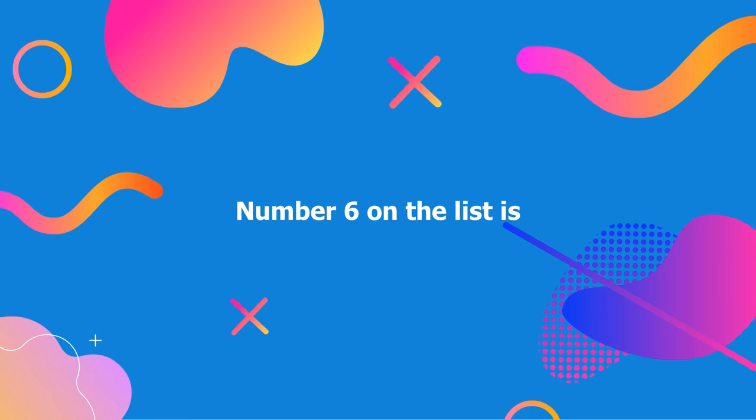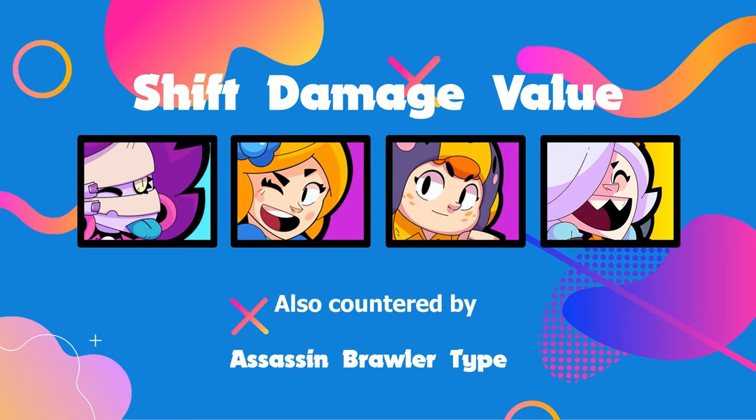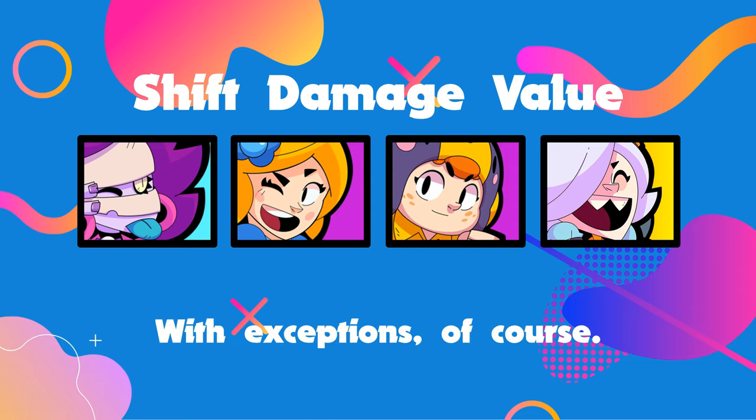Number 6 on the list is the shift damage value. Shift damage is basically attacks whose damage varies on different factors. The shift damage value is also countered by the assassin brawler type, but with exceptions of course.